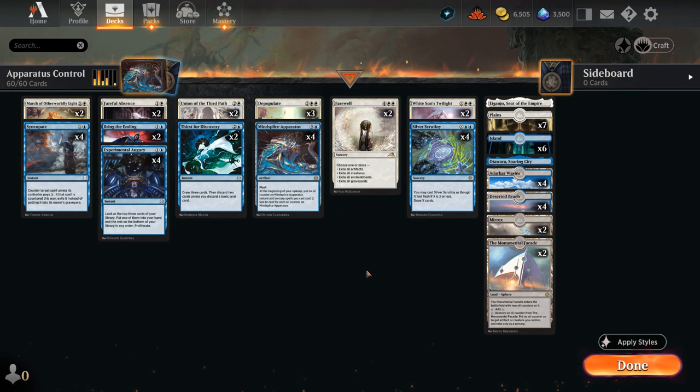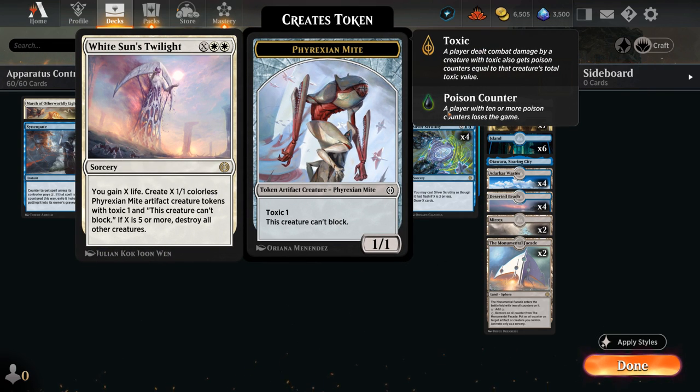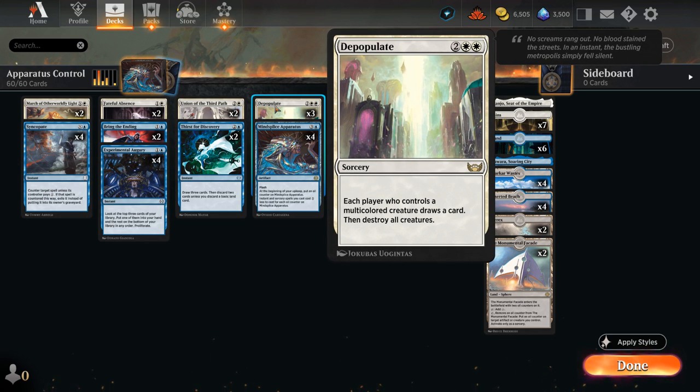With apparatus on five or six counters, we can potentially cast Twilight for just double white leaving all our other mana untapped. Probably the most important card in any apparatus deck is Silver Scrutiny — X and double blue for a sorcery to draw X cards, also playable at instant speed if X is three or less. Once we have oil counters going, we cast scrutiny in the main phase, sink all our mana into it, and take over the game.